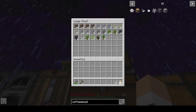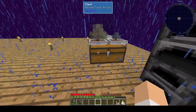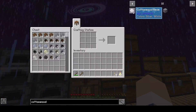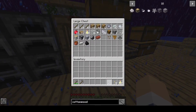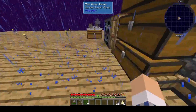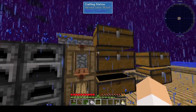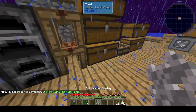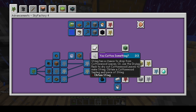So for cottonwood I need bone meal. Bone meal is easy enough. Gravel, bone, and bone — perfect. I've got a cottonwood. Then that's supposed to go into string — wait, string has a chance to become cottonwood? Interesting.